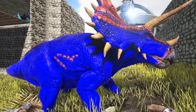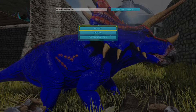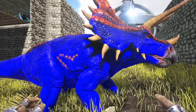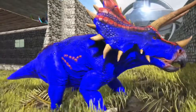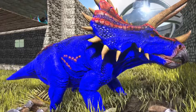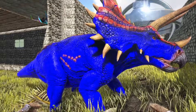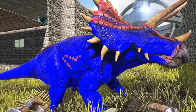I'll leave in the description below what to put in the command bar — 'set target dino color' — and I will put the different color IDs in the description as well. This trike uses region zero, region one, region three, region four, and region five — it does not use region two. If there are any other dinos you want me to color, leave it in the comment section below and I will do it for you. If you have any other questions or comments, leave those in the comments as well. Hopefully you liked the video — if you did, please smash that like button. Until next time, I will see ya.